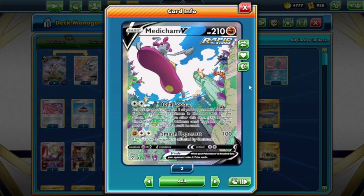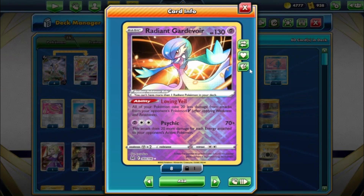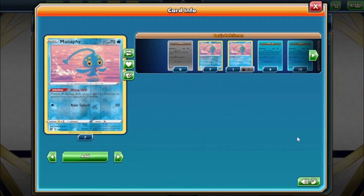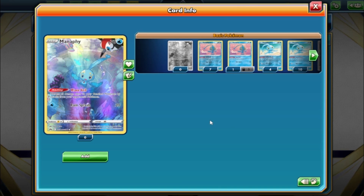You cannot stack Mew EX turns, but it does get you an extra turn. I'm not sure if you need it — I haven't done math on matchups — but I wanted to include it in the rough draft. Radiant Gardevoir is in there too: your Pokemon take 20 less damage from V's. We're all about tanking so we want Gardevoir to help us survive, then we can heal with Hatterene. We also have Manaphy for bench protection.